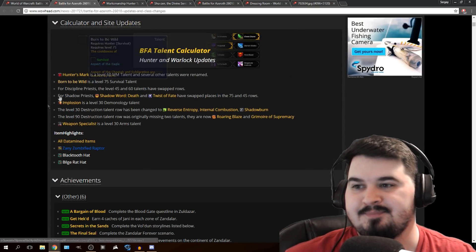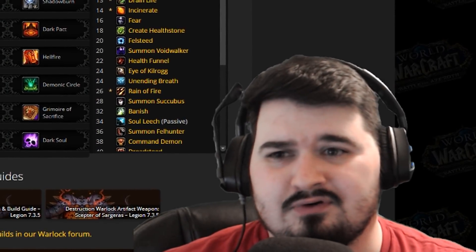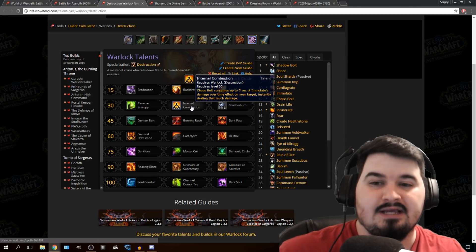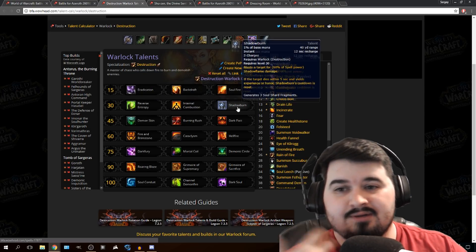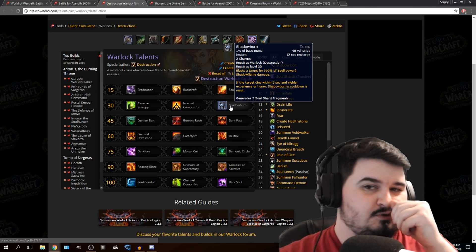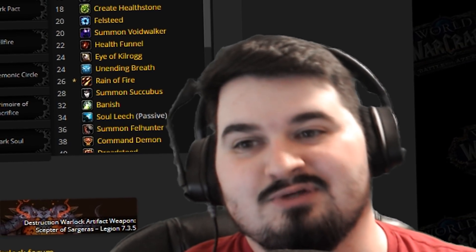Then we got a few talent changes for Demonology and Destruction Warlock. Reverse Entropy gives spells a chance to grant you haste. Then there's Internal Combustion, which is an interesting talent — Chaos Bolt consumes up to 5 seconds of Immolate's damage over time on your target, instantly dealing that much damage. So you'd Immolate, Chaos Bolt, and Immolate gets consumed faster — that's actually a really cool idea. Overall it's probably the most competitive on the row. They still have Shadowburn, but honestly Shadowburn was such a good execute ability. At the beginning of Legion you could just spam it — it would cost a soul shard and deal more damage than a Chaos Bolt, which was weird, especially for Destro Warlocks in PvP.